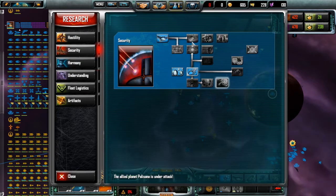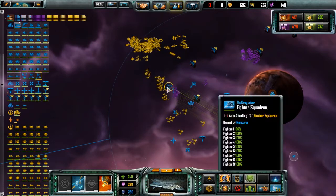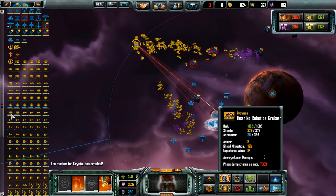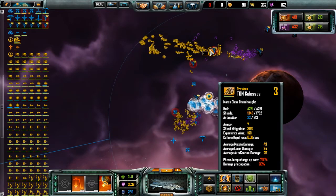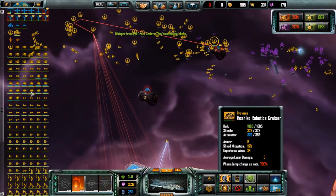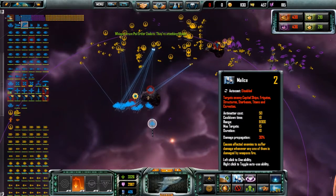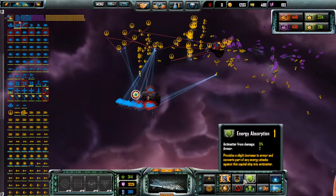I wonder if with what I've got I could research synergy — nope, I cannot. So, what to target? Probably the Hoshikos. Oh, and they've got a capital ship there — how quaint. Let's just take these guys out as best I can, because then it will at least give help to Purple, who are probably going to be the only ones to survive this assault.